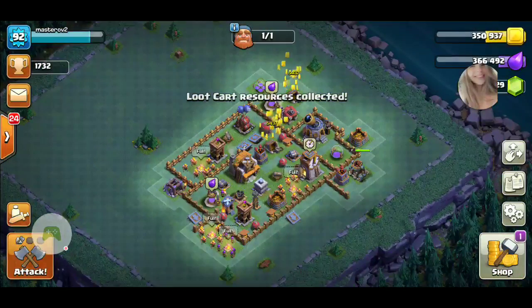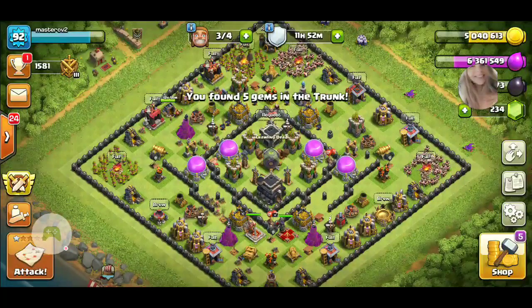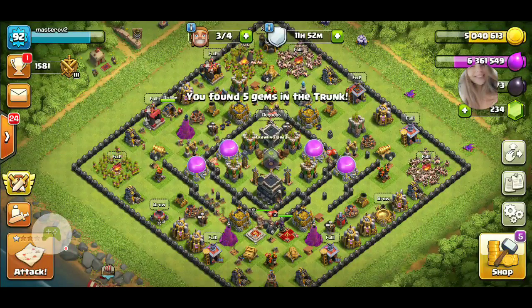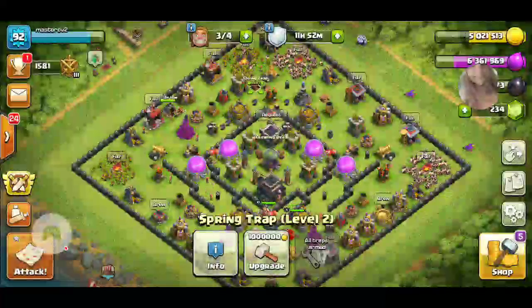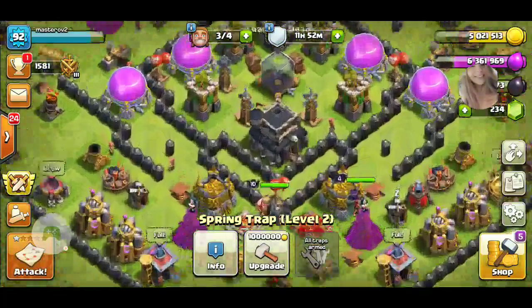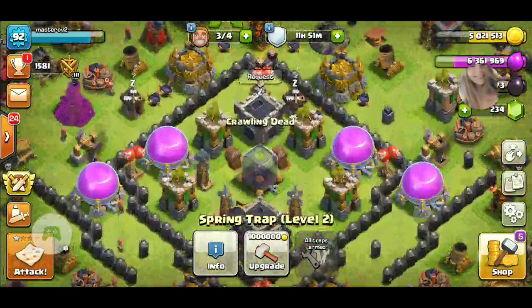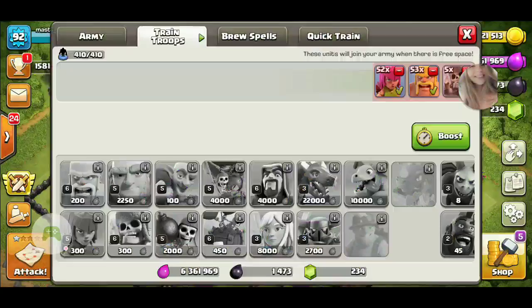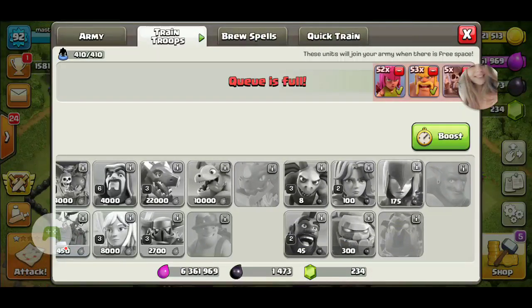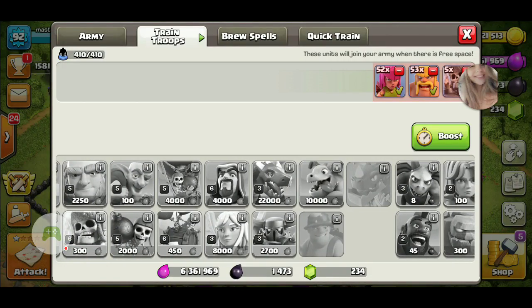I might do some more Clash of Clans videos, or even some of any videos if y'all request some. I have a Town Hall 9 — I'm a brand new Town Hall 9 — and I just got the Castle to level 5. I got the Witches, and I also got the Baby Dragon.